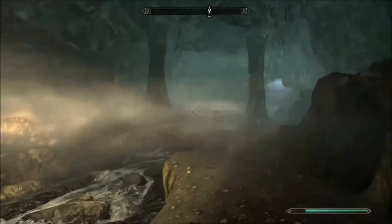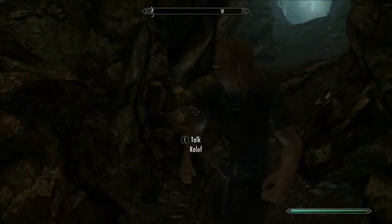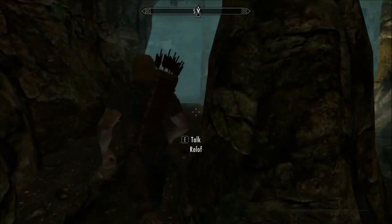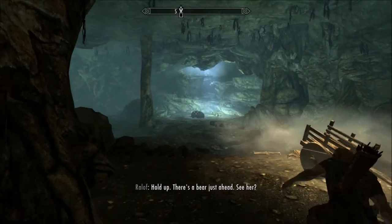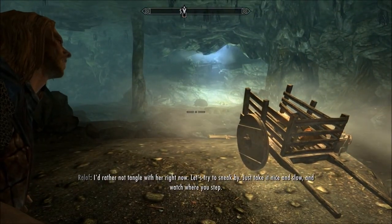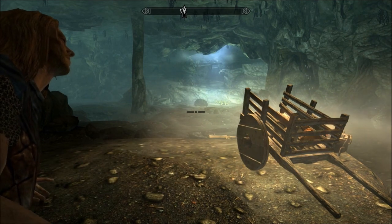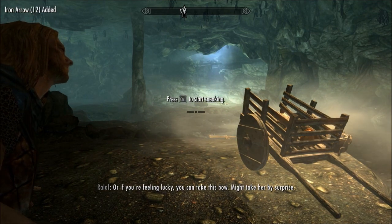We've gone so far under now. Are we still under Helgen, or have we walked - we're a long way away now. Here we go, let's make our way around here. What is that? A bear. Let's crouch that road. Just take it nice and slow and watch where you step. Or, if you're feeling lucky, you can take this bow - might take her by surprise.